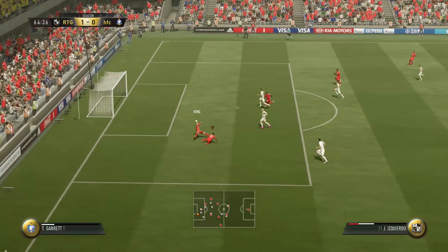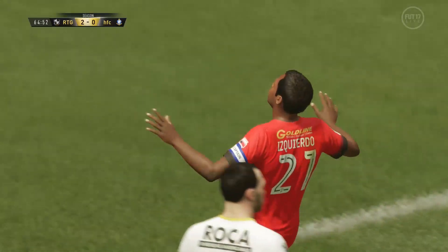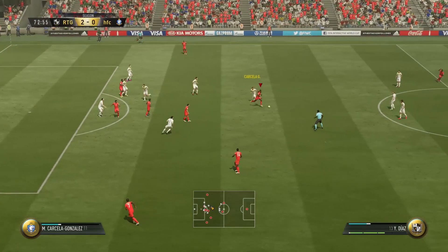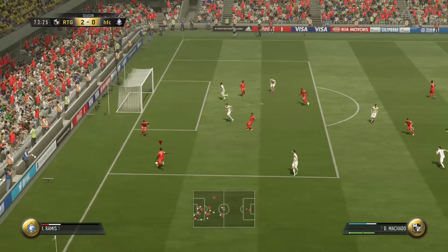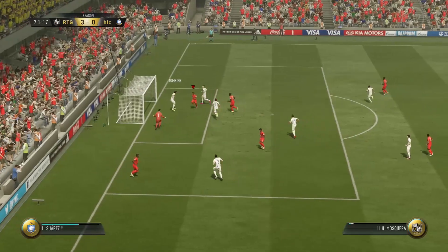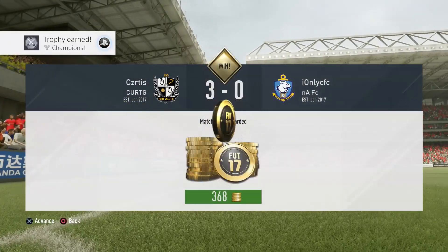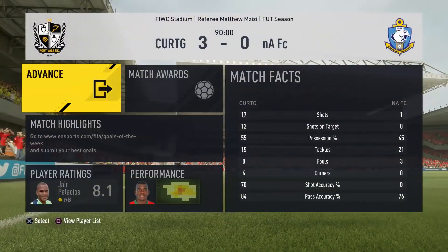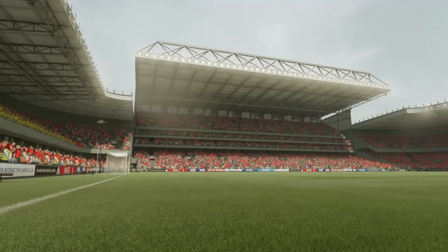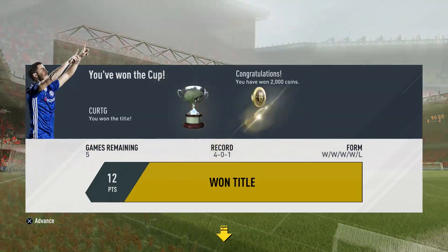Diaz created another chance for Izcuero which bounced back to him — easy 2-0. Then at the 72nd minute we play it wide to our left back who puts in a cross, and it's an easy tap-in for our left winger. That means it's 3-0 and we have won the division! We have 2.7k, which means next episode we can get a lot more stuff done. We're going to spin for our first team right now — the league that we're going to need.